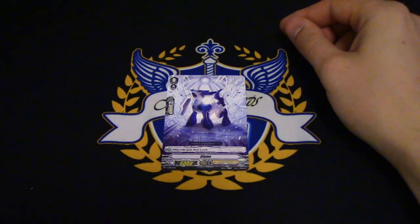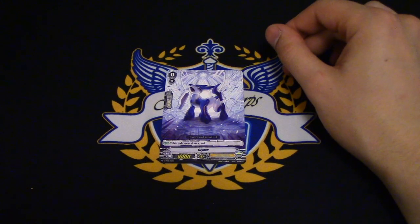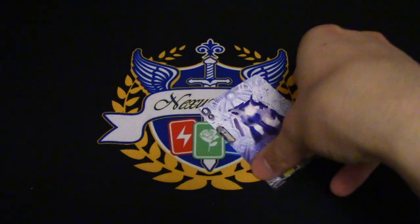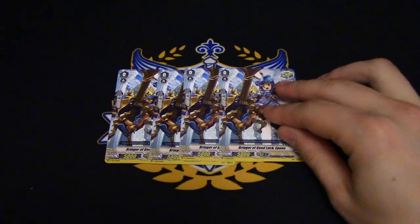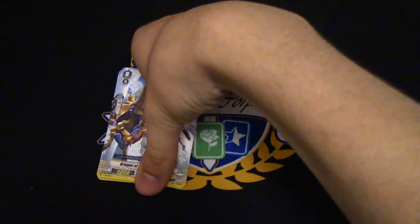Starting with our grade zeros, we got our starter Lime — when rode upon, draw a card. So this is your starter. R.I.P. forerunner.